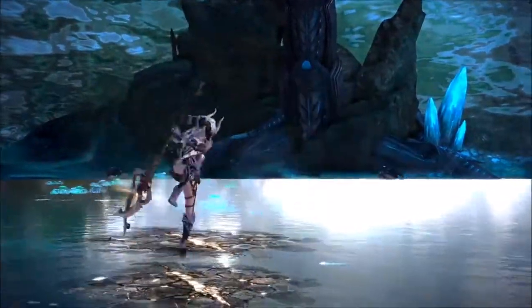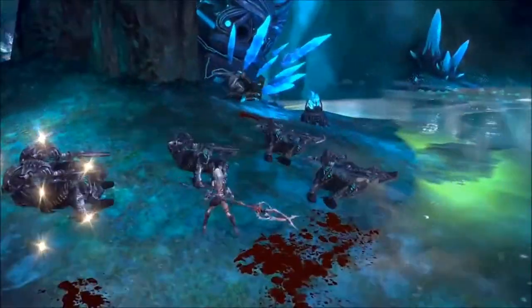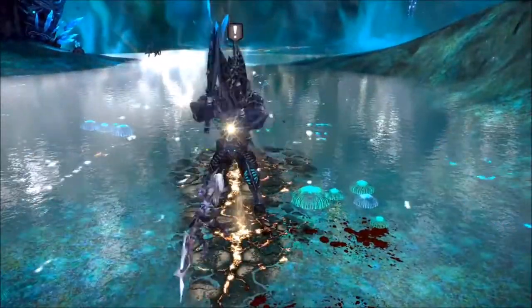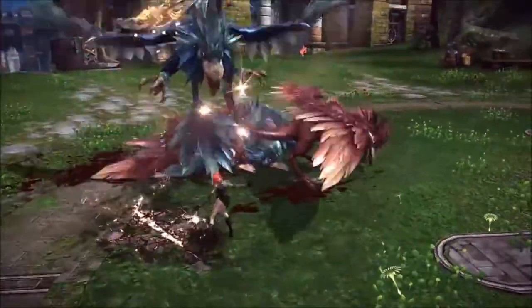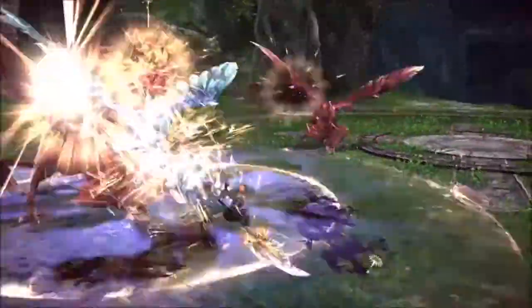Leaping Slash also enables the follow-up skills Glavestrike and Ground Bash. Use Glavestrike when you're surrounded to knock back enemies and generate Rune Marks for you to exploit. Ground Bash deals massive damage to nearby enemies, as well as adding another Rune Mark to the tally.